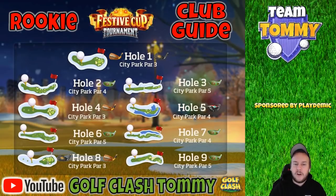Rookie Division. We can practice all these holes on Tour No. 6, the US Champions Tour, which costs 30,000 coins per game. Something to keep in mind: we play from the front tee, which is a big change from Rookie, then Pro and Expert, where we play from the second tee, and the third tee for Master.